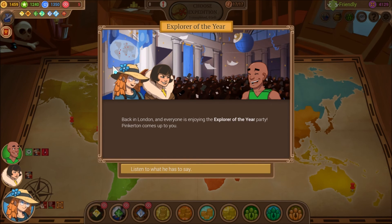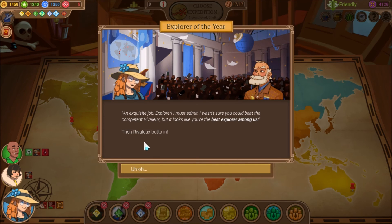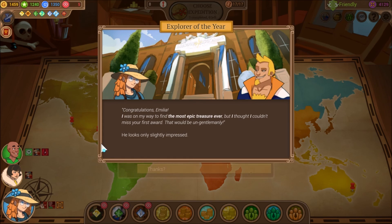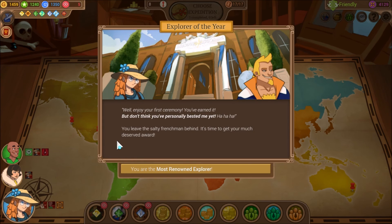Back in London and everyone is enjoying the Explorer of the Year party. Pinkerton comes up to you. 'An exquisite job, explorer. I must admit, I wasn't sure you could beat the competent Revelo. But it looks like you're the best explorer among us.' Then Revelo butts in: 'Congratulations Amelia. I was on my way to find the most epic treasure ever, but I thought I couldn't miss your first award — that would be ungentlemanly.' He looks only slightly impressed. 'Thanks. Well, enjoy your first ceremony — you've earned it. But don't think you've personally bested me yet.' You leave the salty Frenchman behind — it's time to get your much deserved reward.